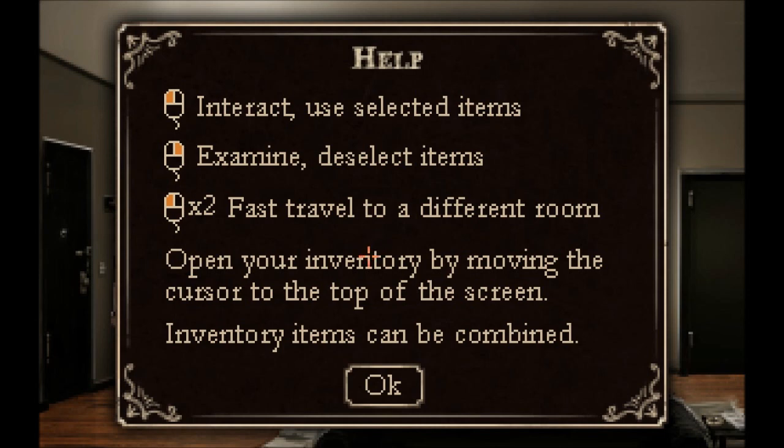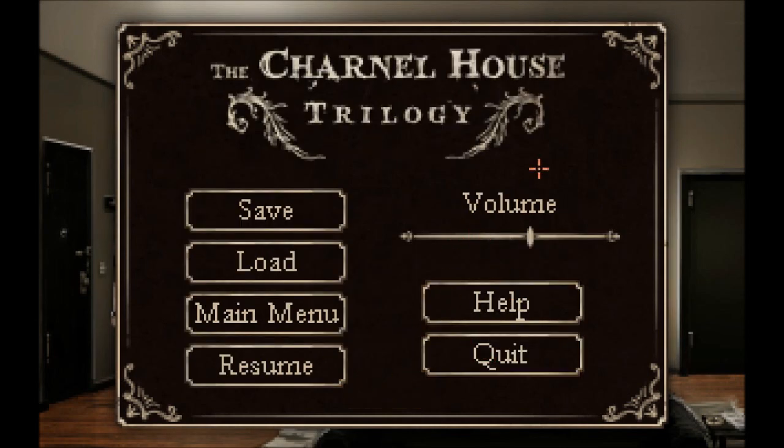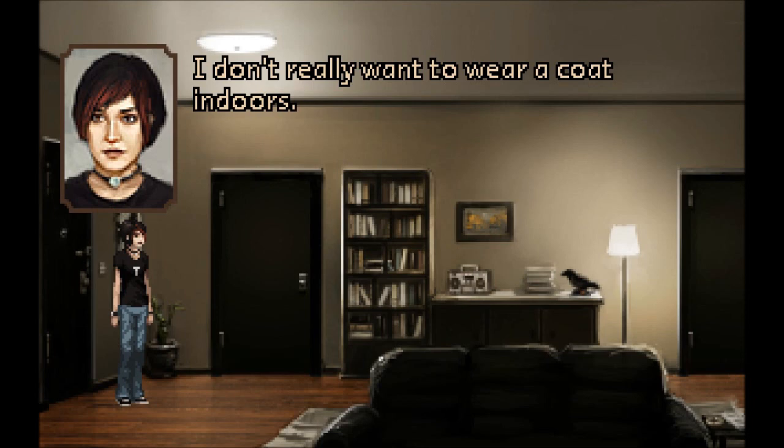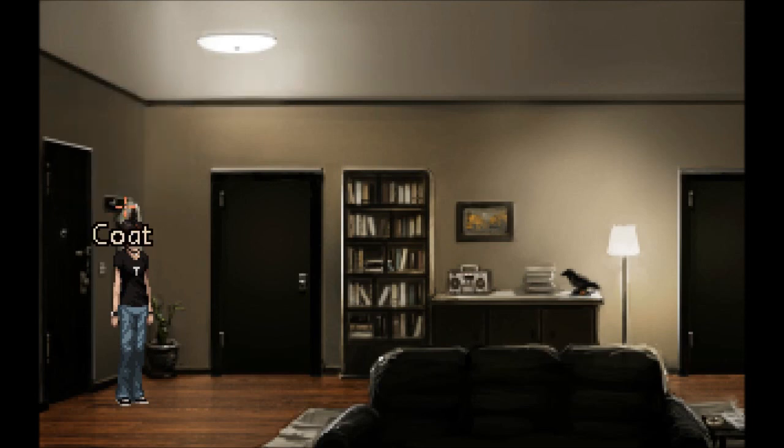Open your inventory by moving the cursor to the top of the screen. Or you would double-click in the direction — like, over here you would double-click and fast travel. For all I know, the Wadjet Eye games had the same. It's been a while since I've played them. Inventory items can be combined. That's the use, and this is the look or review.